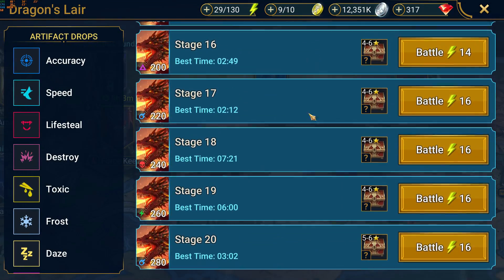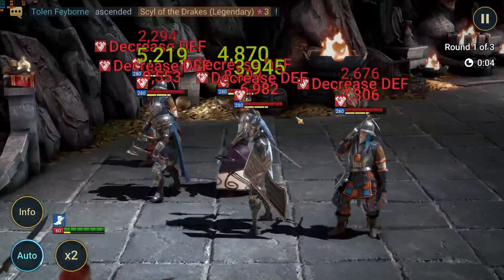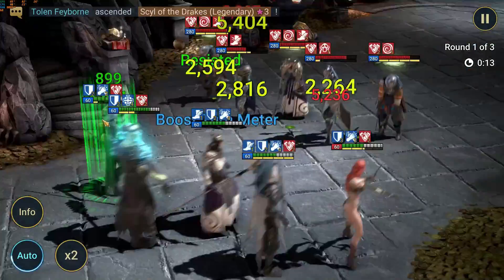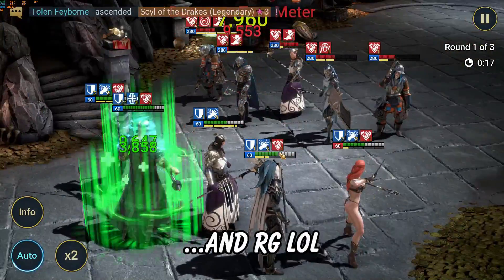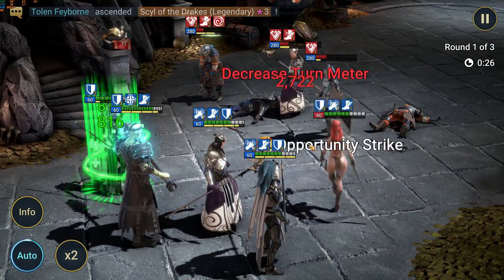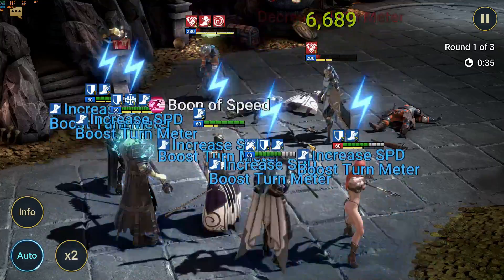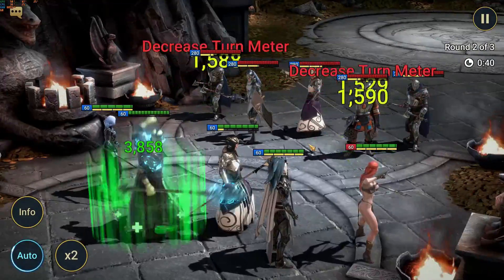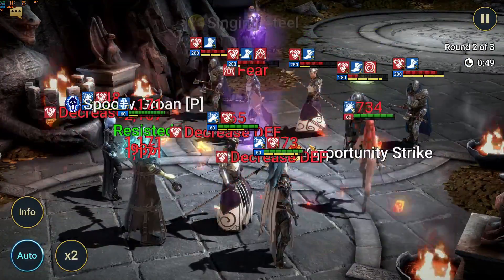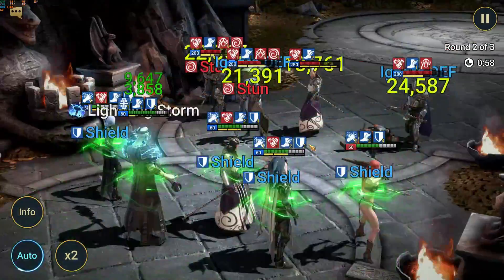Now let's do a dungeon run — dragon stage 20 on full auto. Let's see what happens. Decreased defense, then the big AOE hit from Miscreated Monster — got a couple of stuns in, perfect. Now we start working on all these champions and Frozen Banshee is going to be doing most of the work on the boss. More and more players are managing to reach Arbiter faster and faster — they're pulling the right champions, but also way more effective at gearing and knowing what to focus on.